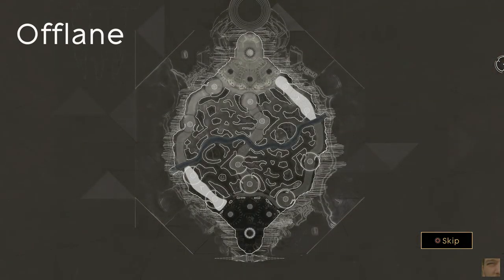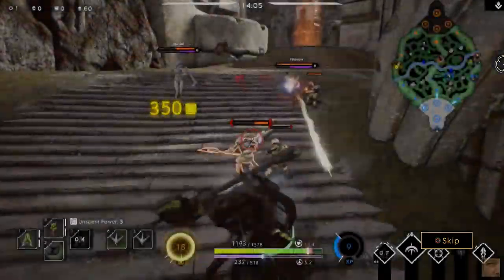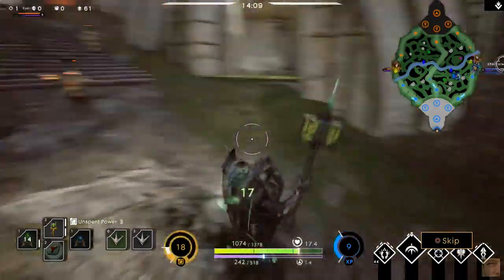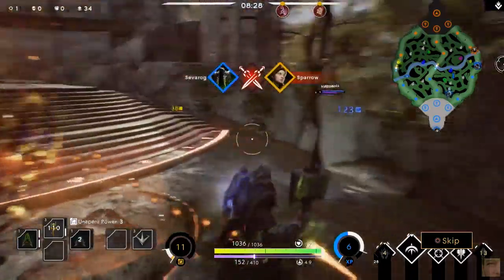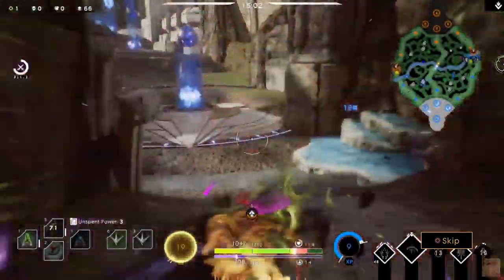The off lane is the short lane that faces the enemy safe lane. This lane is designed to work best for a durable or elusive hero, as you will often fight in 1v2 matchups. Your goal is to earn experience fast and level up before your enemies. Remember, survival is more important than last hitting.